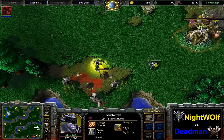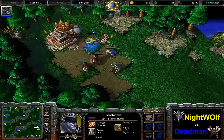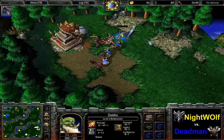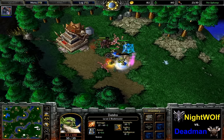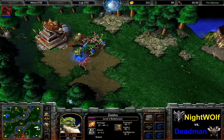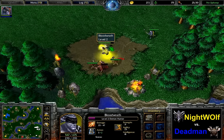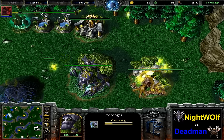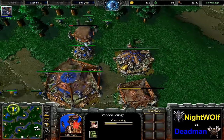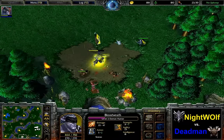The Cloak of Shadows for the Demon Hunter does have some potential — for example, when harassing the Orc's third burrow or tier 2 buildings. Then again, Deadman might get Dust of Appearance eventually anyway. Tier 2 is started slightly faster for Deadman, who's now adding his shop as well as the third burrow. Nightwolf gets his shop too — nothing spectacular going on.